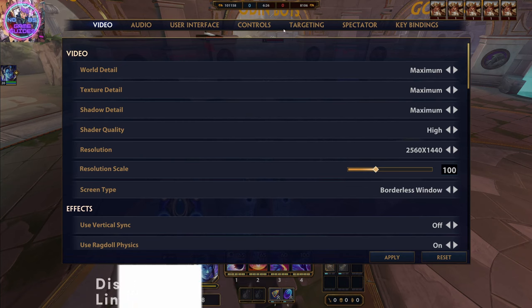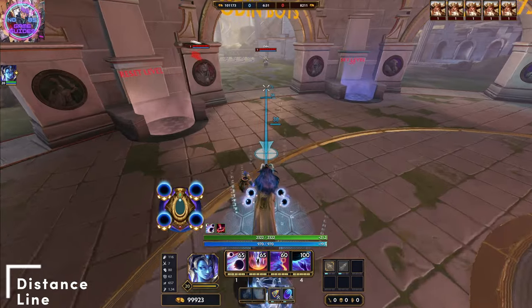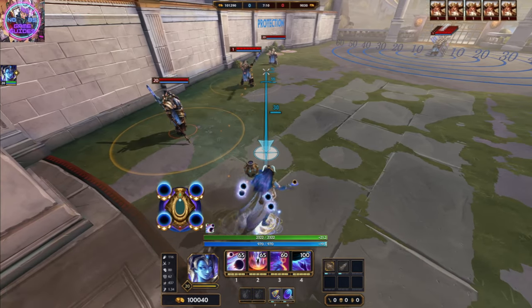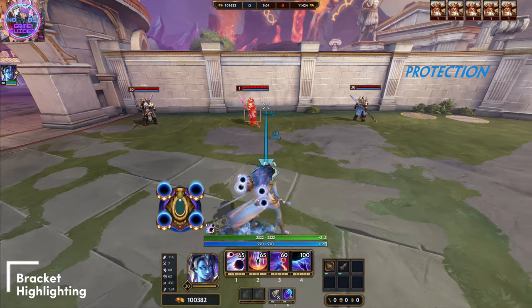Moving now to the target category, we will start with distance line. We want to set distance line to ruler. This can mostly help you with auto attacks since now you can see the range. Next, we enable bracket highlighting. This will help you understand which target you are about to hit.